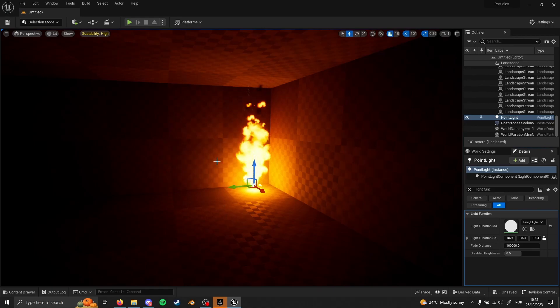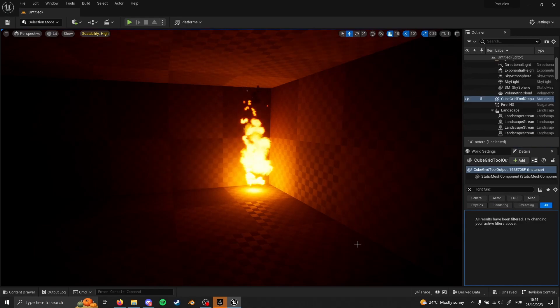That's basically it — that's how you make your fire flicker over time and add some nice ambient light to it. That's it for this video, I hope you liked it. If you did, don't forget to subscribe if you're not subscribed, and like the video. I'll see you in the next one, bye!